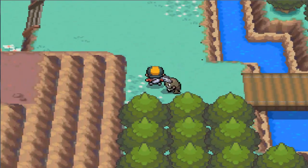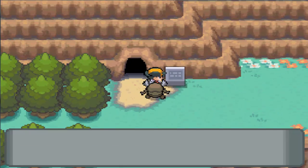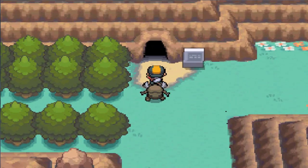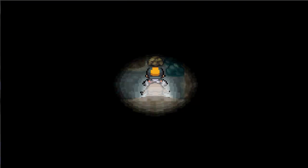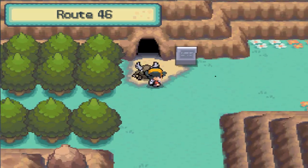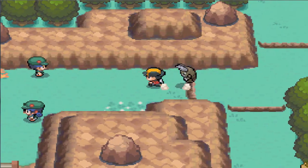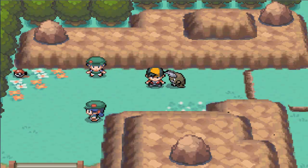Aipom is actually a really cool Pokémon — Double Hit and Fake Out really mess people up. There's a Dark Cave entrance right here. This is actually the one from the beginning of the game where you had to use Flash. We're still on Route 46. I'm going to end the episode here — next episode we'll do some more battling and stuff. Peace.